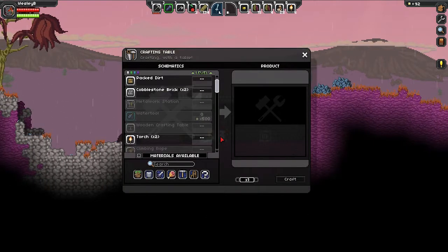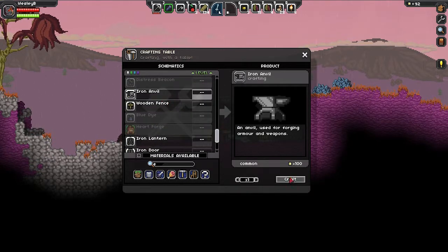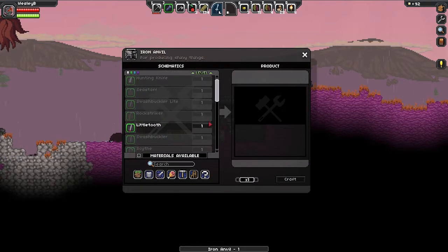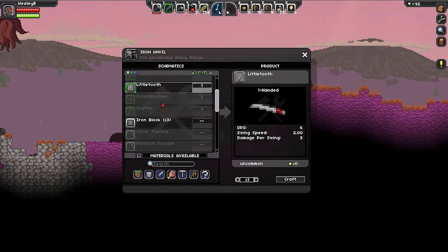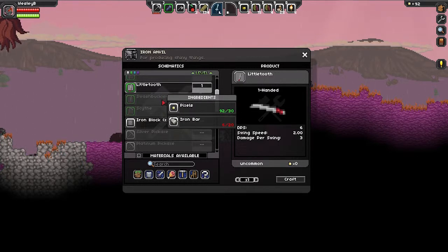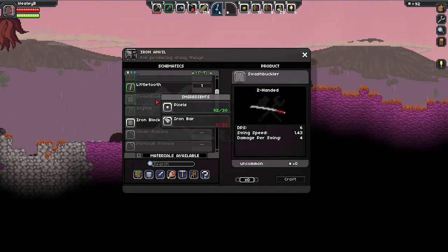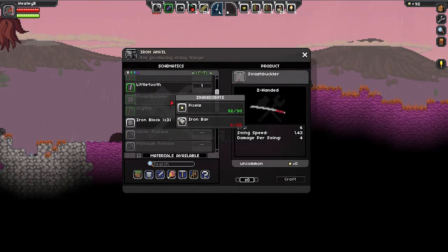But with the iron I should be able to make an anvil. I'm gonna put the anvil right on top of that, just because I can. Little tooth. How about the swashbuckler? I want that. I like the two-handed weapon, let's see. Takes a lot of iron bars, doesn't it? That's not much more damage, so I might as well wait out on this.